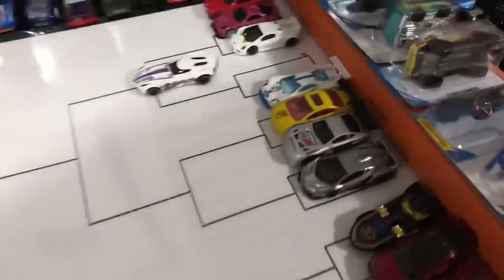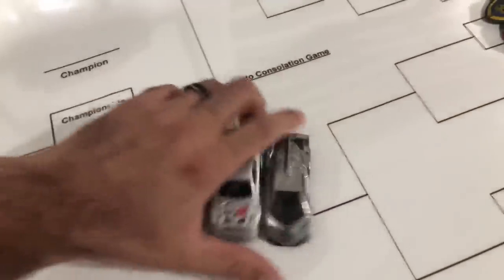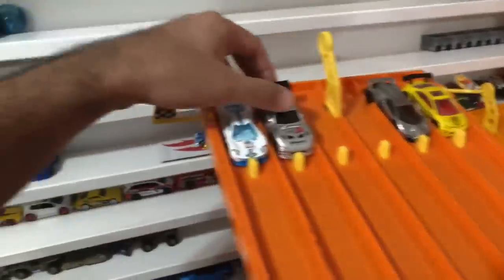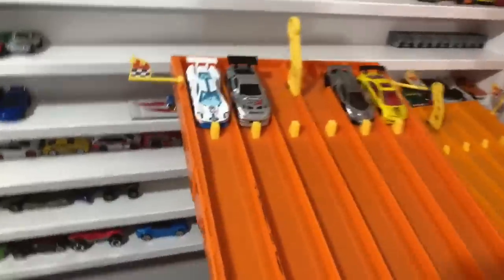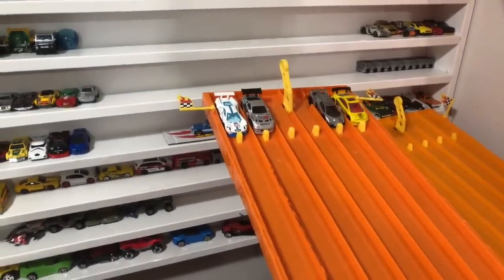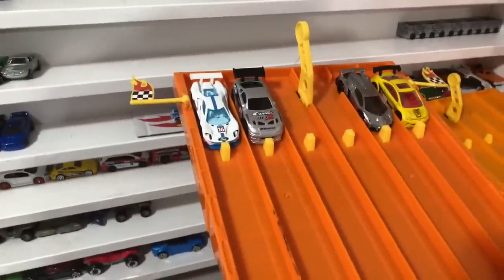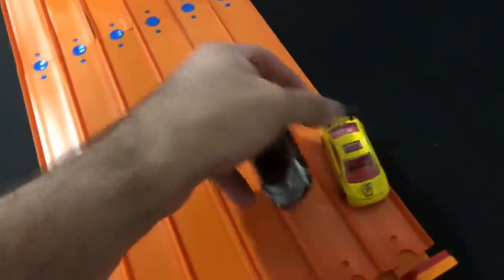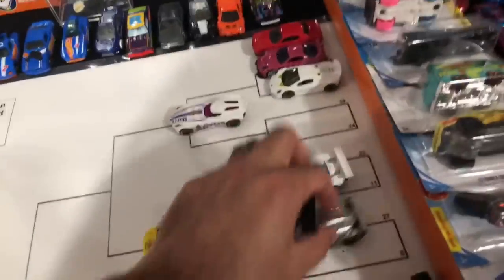We've got the Porsche and the Mustang in round two. On to the next group — we've got the Veneno, Civic, Supra, and the Ford GT Race. All wings cars — check out all the wings on these cars! On your mark, get set, go — oh, it's the Civic! Civic takes the win in lane number one. The Ford GT Race couldn't even make it down the full track. Civic is moving on. The Ford GT Race may have wheel issues — too bad.